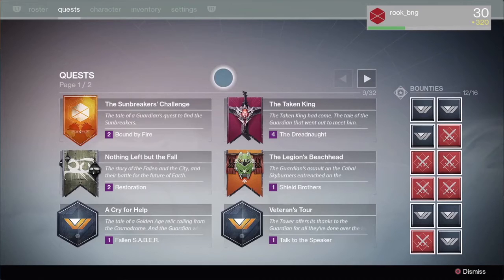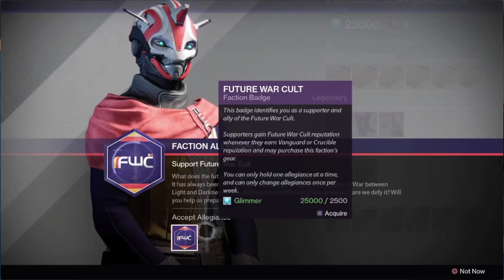Next up, we get a glimpse of faction alliances. We will not have to wear a specific class item in order to gain reputation for a particular faction. We now have a faction badge shown on the screen. You can only hold one allegiance at a time, and you can only change allegiances once per week. This is for each of your characters separately.